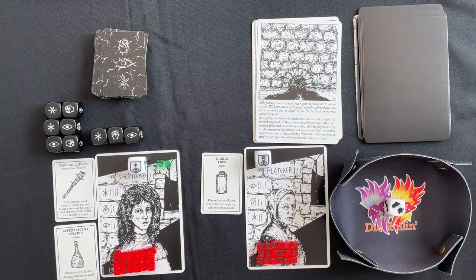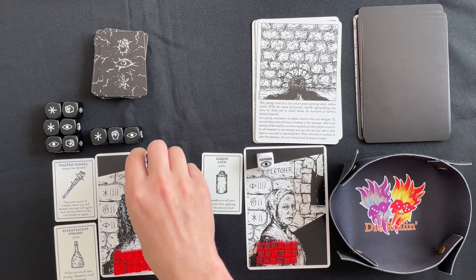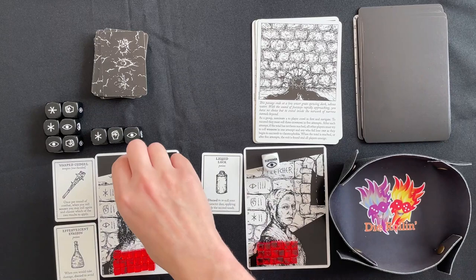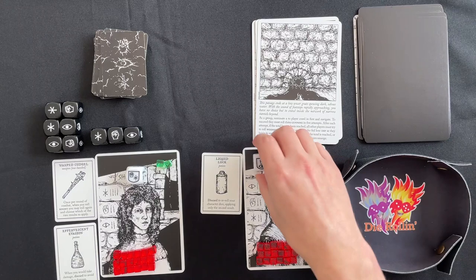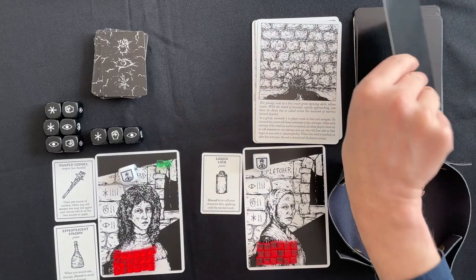The Fletcher's card: this passage ends at a low sewer grate spewing dark, odious water. With footsteps rapidly approaching, you crawl inside a network of narrow tunnels. Nominate a player to navigate — they must roll three cunning in five attempts. After each attempt, if not succeeded, all other players try to roll wisdom in one attempt; any who fail lose one hit point from claustrophobia. The Fletcher attempts cunning — that's one. We roll wisdom — success. Second attempt — two. Third attempt — three. We're through! The Shepherd also gets through with no issue.